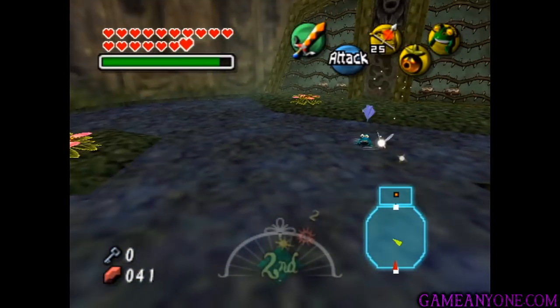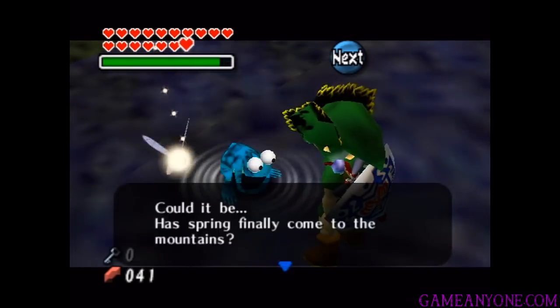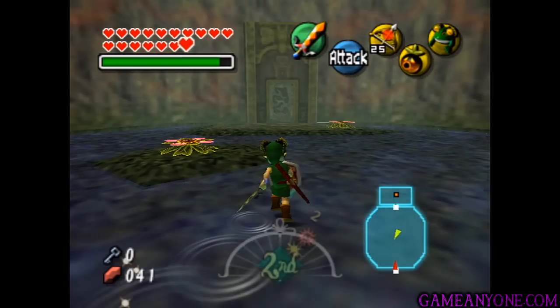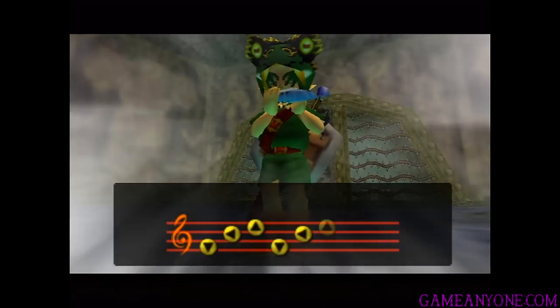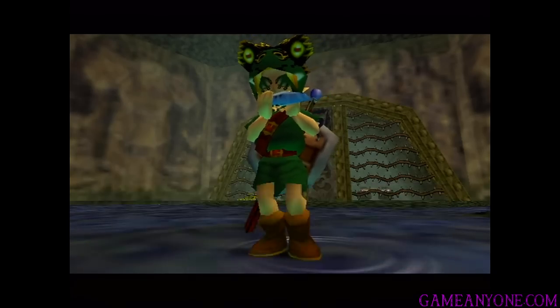And then of course the doors will open. You can get the boss key if you want — just to take it out as a souvenir. So let's talk to him, and this is going to mark the final of, I think it's five that are in the choir. Now in order to get out quickly, we can play the Song of Soaring — it does work inside of dungeons, but it only sends you back to the entrance. So we're going to have to play it a couple of times here, but we're going to go back to the mountain village real quick.